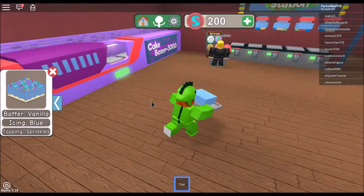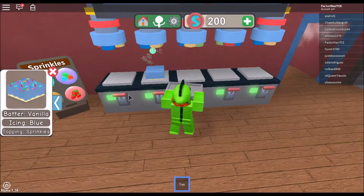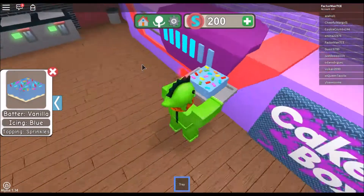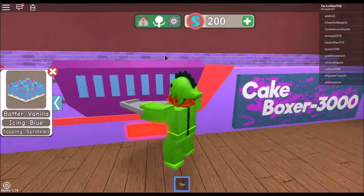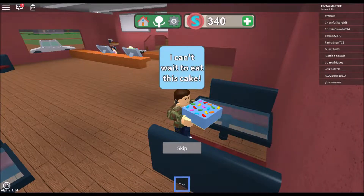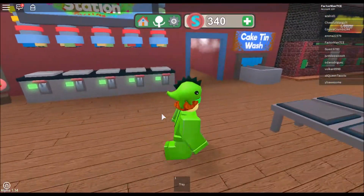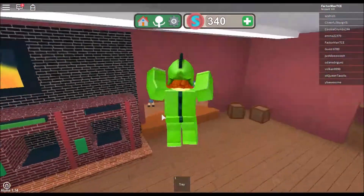Now we gotta do the sprinkles - look at the sprinkles go onto the cake! Oh my, this looks like a tasty cake, I could just eat it up. But I have to box it - this is actually making me hungry for cake. Hey look, he's so happy! I can see why he wants that. That looks like a really good cake.